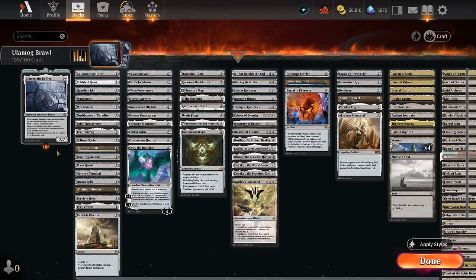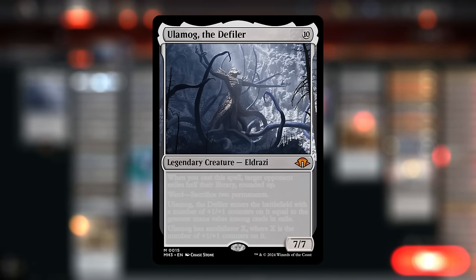Hello and welcome to another brawl video. Today we're going to try to annihilate our opponents using this colorless Eldrazi ramp deck, which is playing Ulamog the Defiler as its commander.